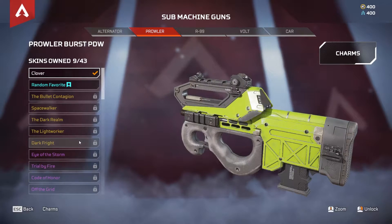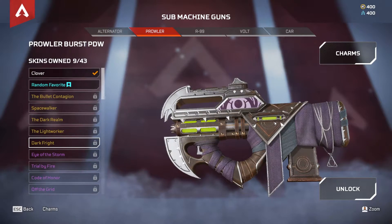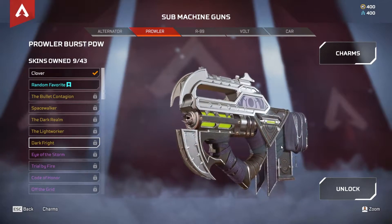Moving on to the Prowler, we have Dark Fright. All these pay-to-win skins are going to just improve your iron sights. They're not taking up as much space on your screen, and it's just going to be a lot easier to see people when you're ADSing. The Dark Fright for the Prowler is probably the best skin that you can get for this gun.